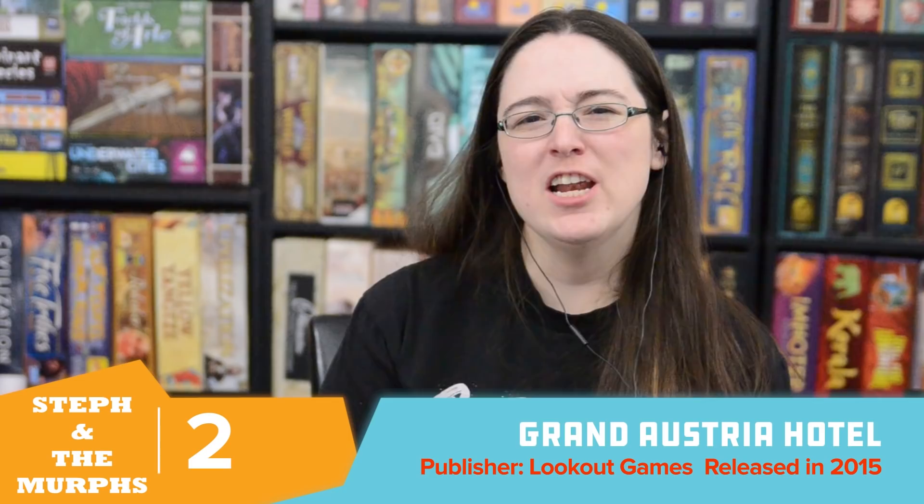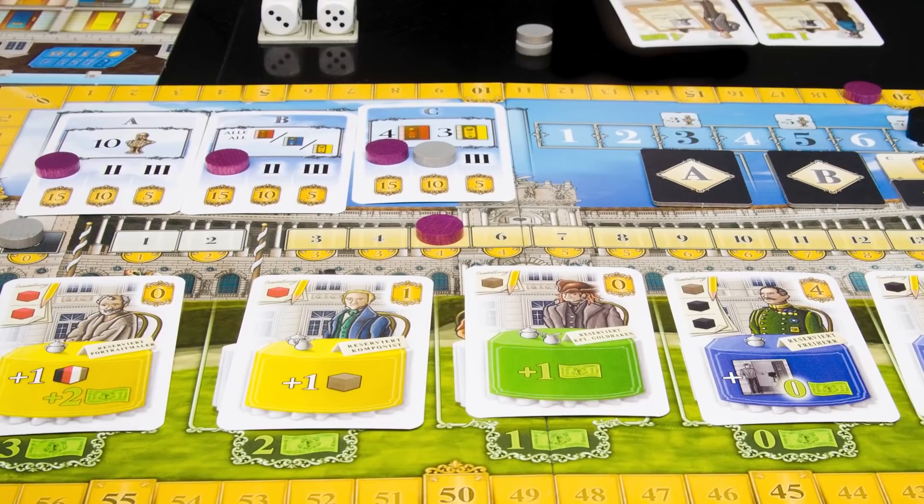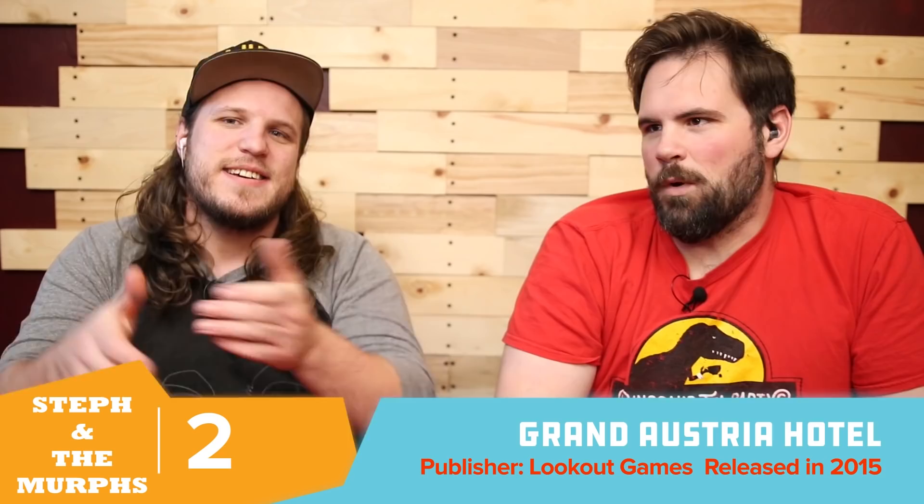Our number two, also on BGG's list, is Grand Austria Hotel. It's still so good — so painful and excruciating. The emperor rolls up and just blows marks on your whole hotel. We already talked about it in depth, so we'll leave it there: play it at two players, just go for it. The only thing that surprises me is there's no expansion yet — I want more of something so punishing. That is our number two.